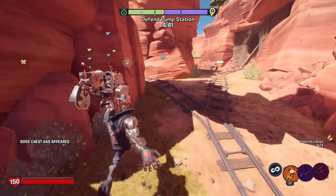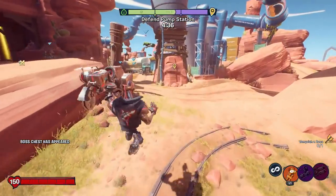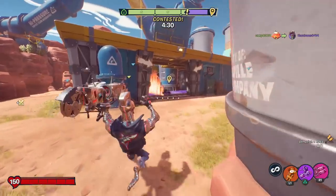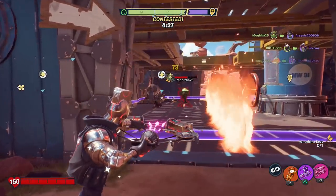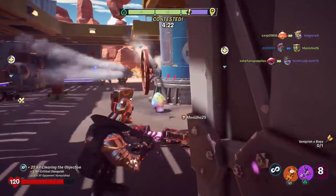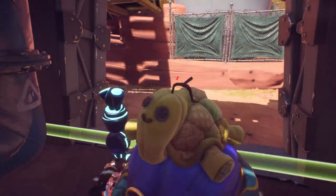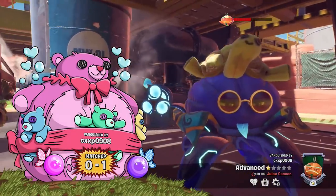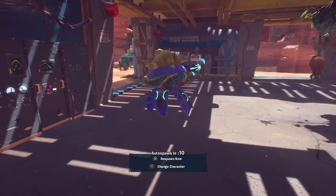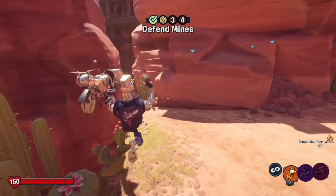A boss chest has appeared. While that's great, it's not really worth going for if they capture this point — we need to focus on getting them off the point. Nobody seems to care about that. I need to contest this for as long as possible because nobody else is. I tried, I really did, but it wasn't enough. I don't know where our team is, but they got the point. That's why it's not worth focusing on the boss chest — if they're just going to capture the point anyway, the boss just disappears.